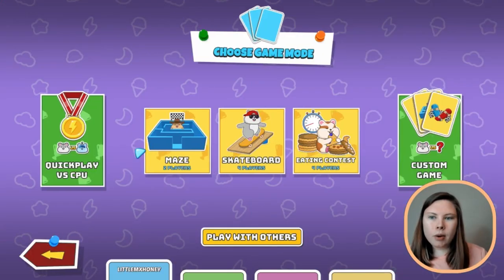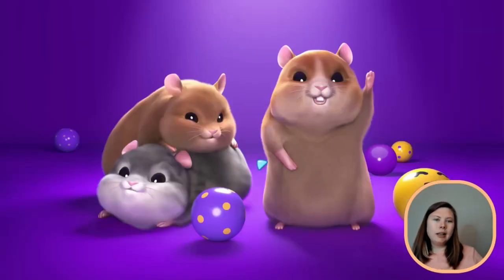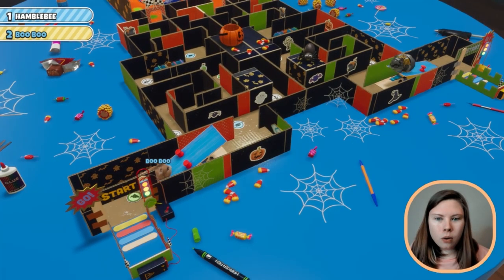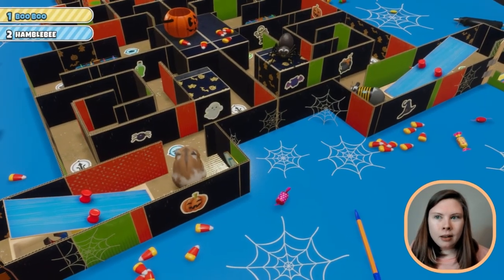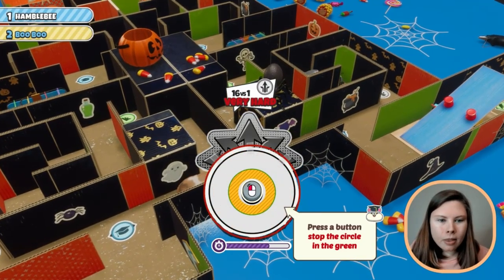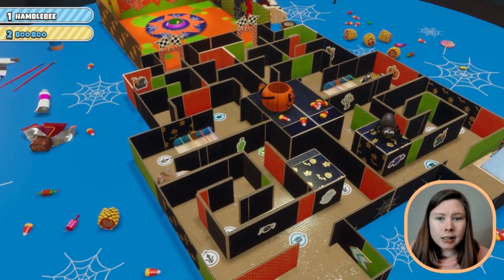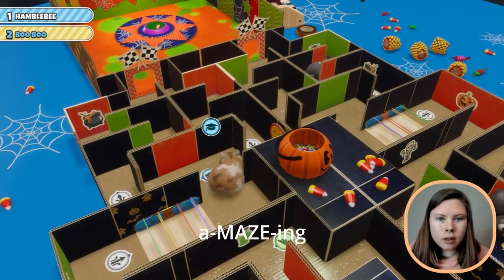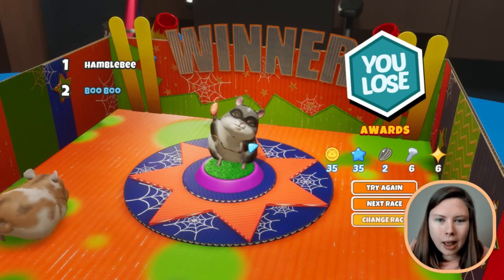Let's change our race. We're gonna play. Look at this, we're up against Hamblebee. Hamblebee is skillful. This is us and we're going to win, we're going to crush it. At least we're starting in first place. We can do it, we can take on Hamblebee. Don't even try it, Hamblebee, you're going down. This is so cute. I love the little Halloween theme. I'm gonna get lost in this maze. Look at those little rubber bands, crawling under — this game is so cute. Hamblebee, slow down! You're too fast, but your Halloween costume is so cute.